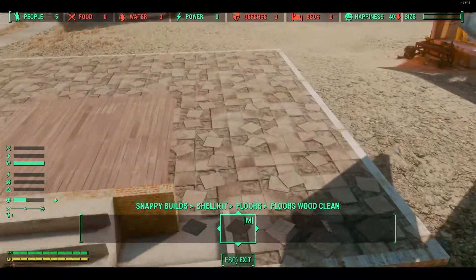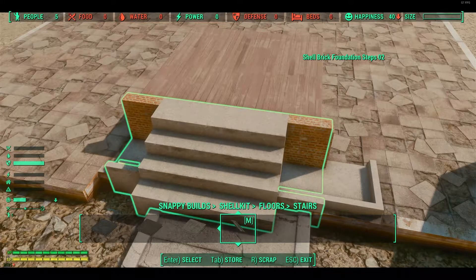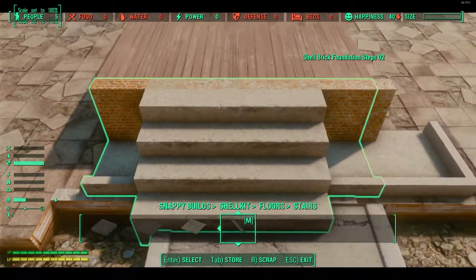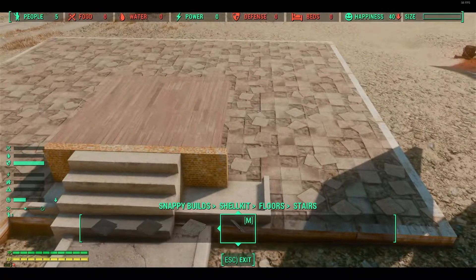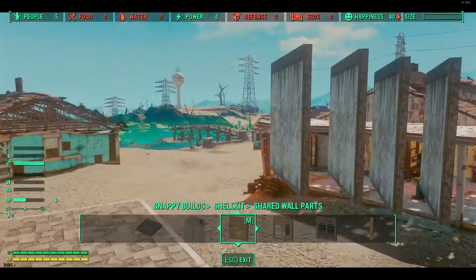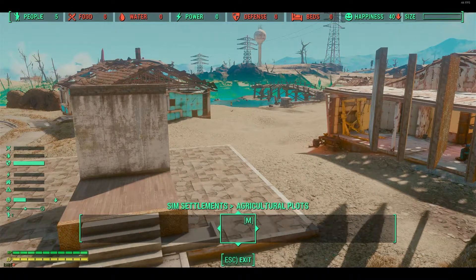What I didn't realize when I was building was I usually build with free build mode, so you have unlimited resources. If you have a look at my supplies when I go to build anything else, I'm nearly out of concrete and I didn't notice. Those closing walls nearly bankrupted me in the concrete department.